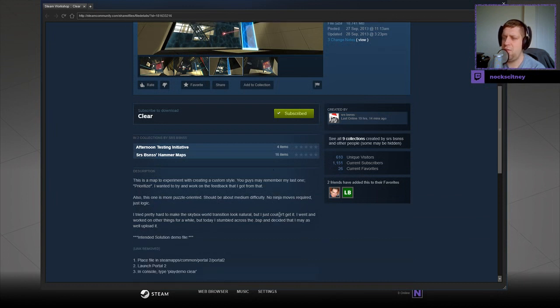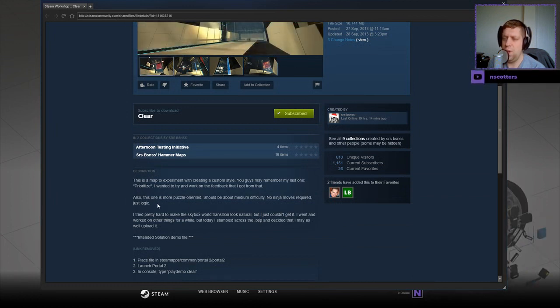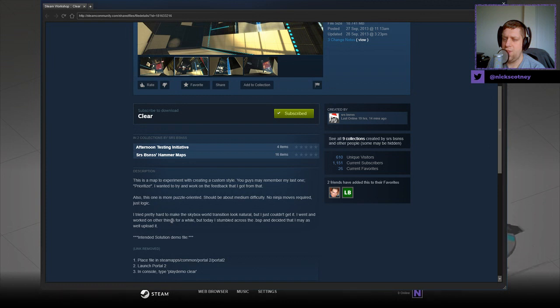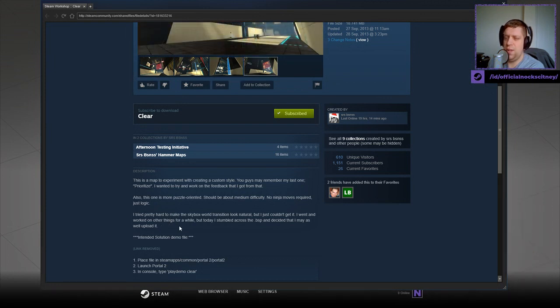This is a map to experiment with creating a custom style. You guys may remember my last one, Prioritize. I wanted to try and work on the feedback that I got from that. Also, this one is more puzzle-oriented. Should be about medium difficulty. No ninja moves required, just logic. I tried pretty hard to make a Skybox world transition look natural, but I just couldn't get it. I went and worked on other things for a while, but today I stumbled across the BSP and decided that I may as well upload it.